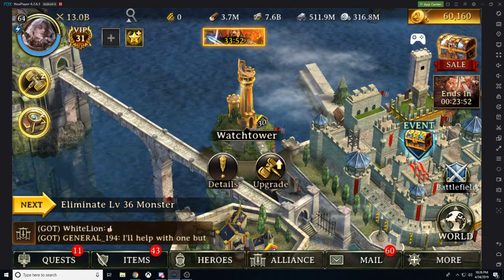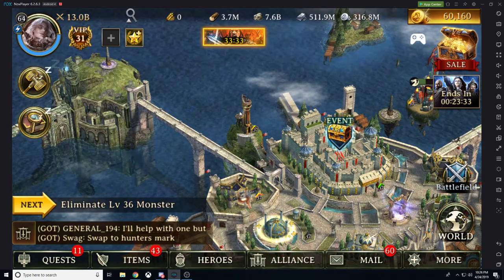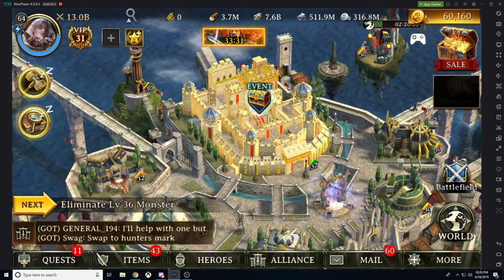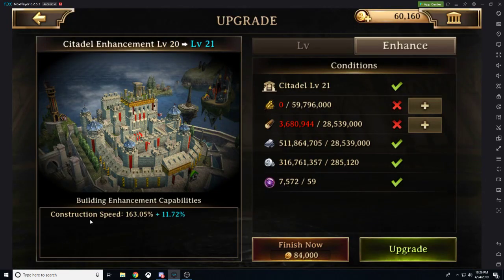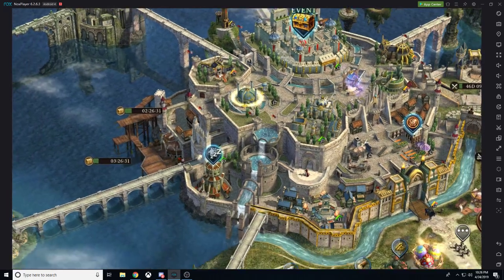If we take a look over at our watchtower here, ladies and gentlemen, we get enemy troop attack debuff of a lot and siege defense. This is a great enhancement level as well because we're getting that troop attack debuff that's helping us on attack and defense, as well as siege defense to help us a lot on that defense of our citadel. If we look at our citadel, it's going to be for construction speed, so this is good if you want to get some nice easy levels up on.